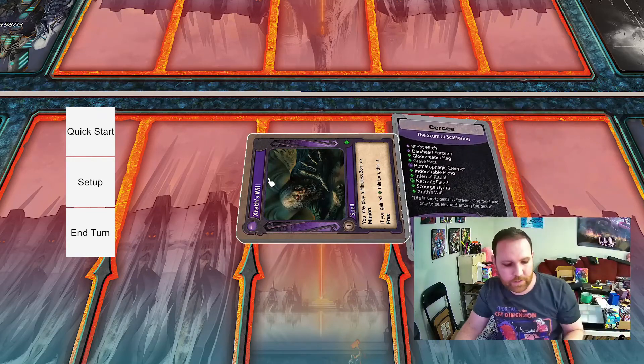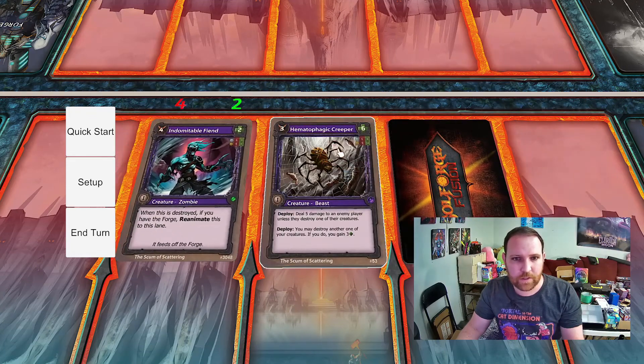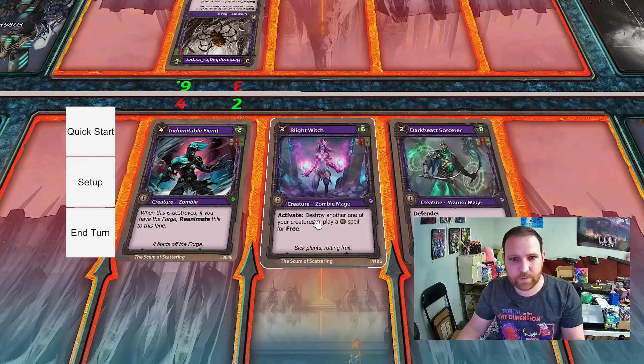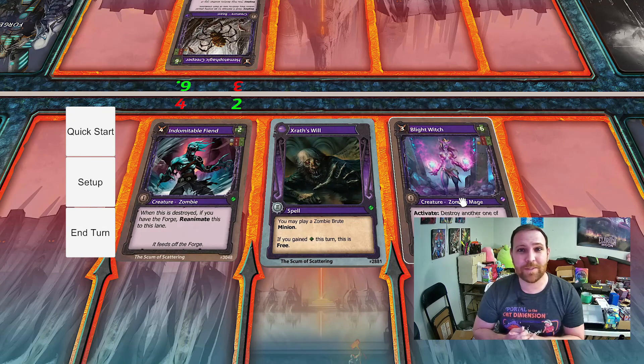That's my deck list and these are my cards. I got a Zrath's Will, Scourge Hydra, Necrotic Fiend — some good hits. Metaphagic Creeper's good. It's automatically scripting things here. That's pretty cool, just seeing all my cards show up. There are over 15,000 cards in the base set and every deck is unique and procedurally generated, so it's very cool to see my specific list. If you want to play, you'll need to import both of your decks and combine them in the Soulforge Fusion manner. Hopefully that's a good walkthrough for getting your decks into Tabletop Simulator. Thanks for watching, subscribe, and bye.